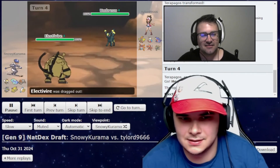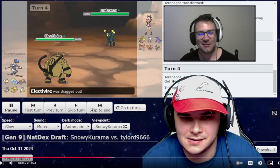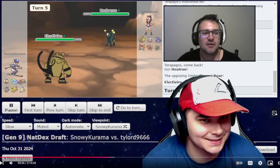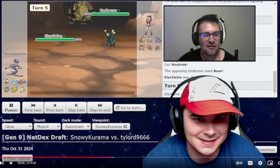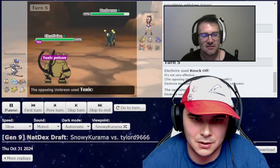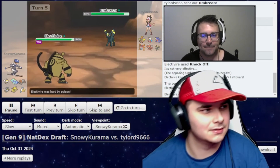I have Heatran coming in because I want to get a Toxic off on the Umbreon. And then Bench just starts with the butthole talk about the stupid Heatran. We're out here trying to make content, trying to make a good video, and he's out here talking about buttholes. Anyway, I go Electivire — wait, I don't go Electivire here. He roared me out. I'm probably going to Knock Off this thing. Knock off — he doesn't need Leftovers. We don't want this thing gaining any HP.